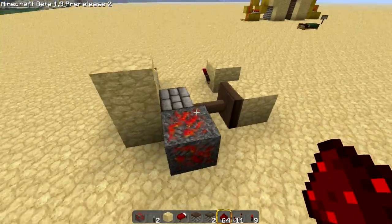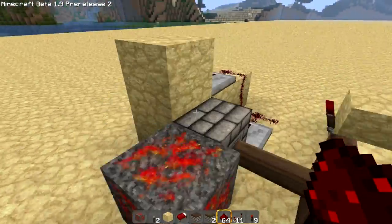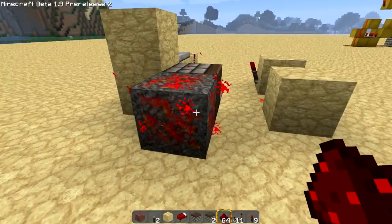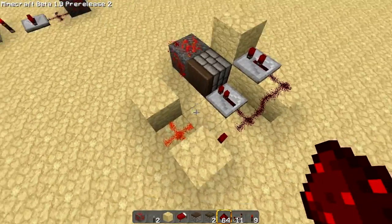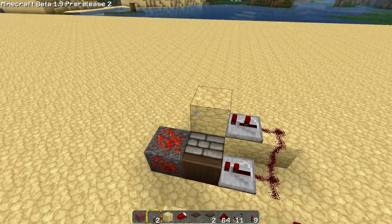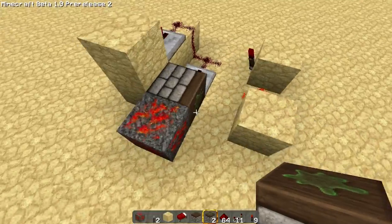Let's check it out. So here it is. I'm going to go ahead and step on it — stepping is easier because right clicking throws down redstone. As you can see... it got stuck. Oh, I didn't use a sticky piston. Fail on my part, guys.